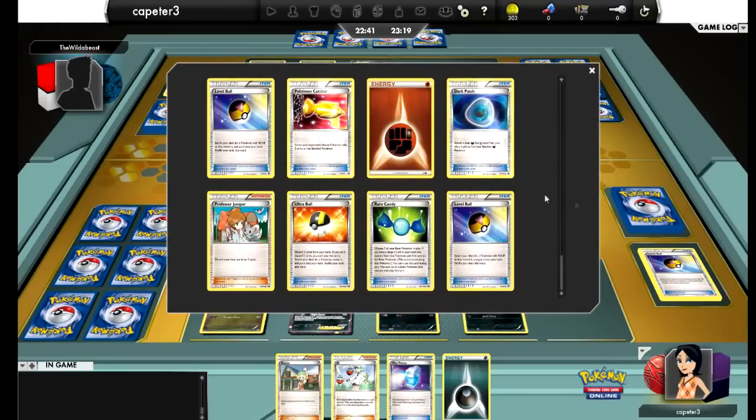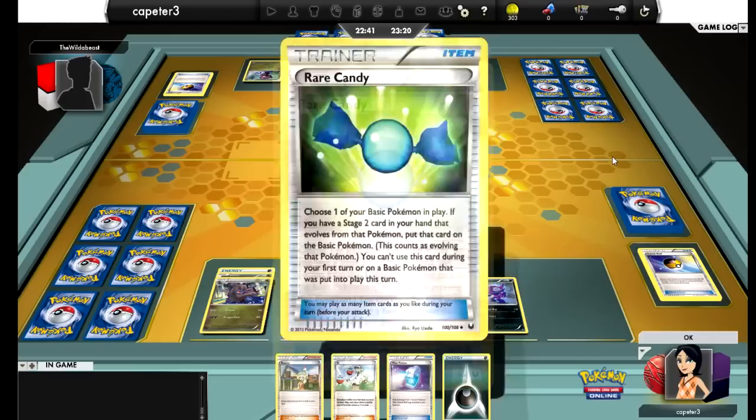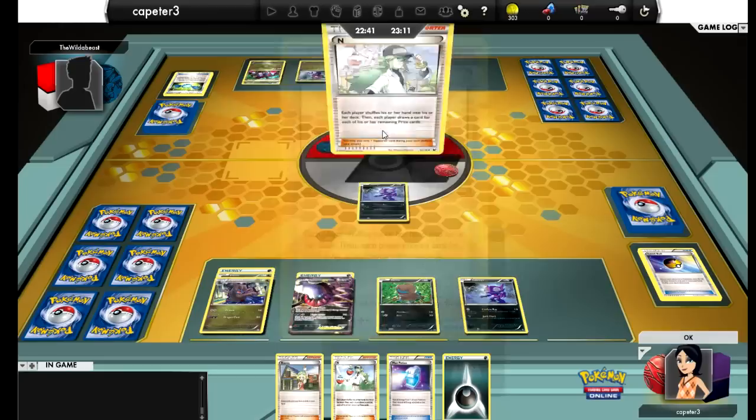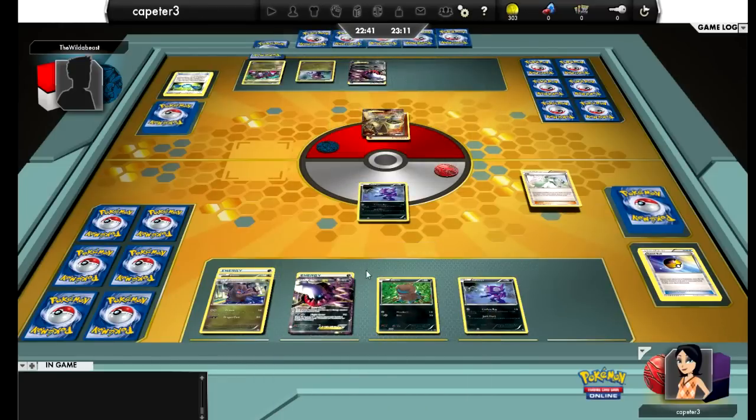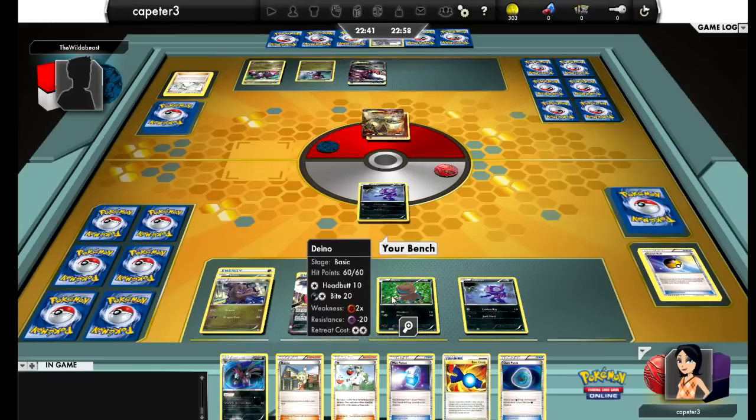I take a look at his discard pile and there's a Candy, so Hydreigon is coming out into play on his side. He ends me. I pull in a Hydreigon but not the one I want — kind of a bummer. I pull in the Rare Candy as well, but I could always use that on the other Deino just to keep a Dark Pokémon on the bench and be a little harder to knock out.